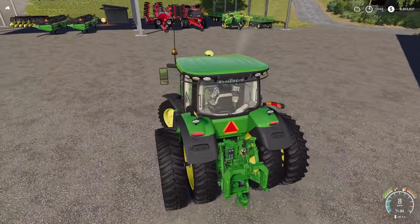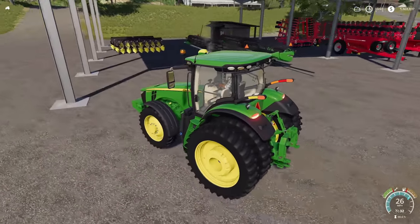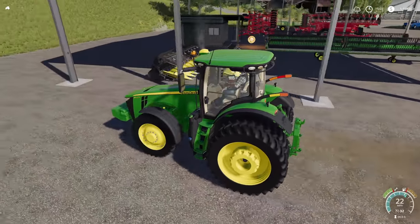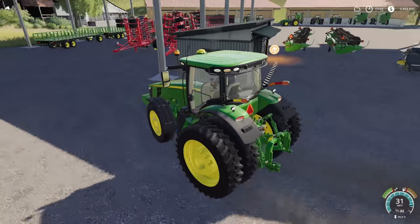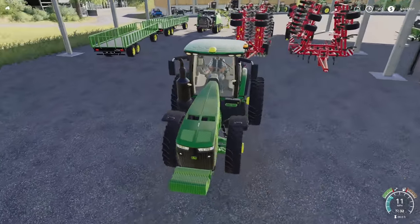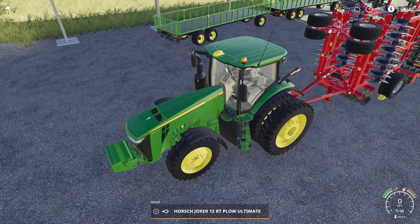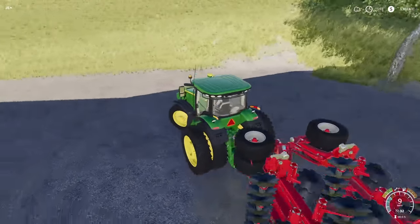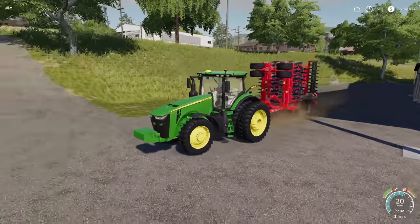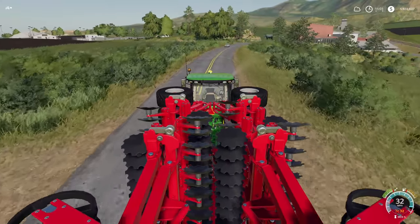Let's find that plow - looks like it's on the other side of all the horse equipment. We do have a bunch of horse equipment. There it is, there's our plow. I believe this is like a Pronto 12, or - let's find out - it's the Joker 12 RT Plow Ultimate. The 'ultimate' on it so you know it's one of ours. That is a nice rig, this is going to work perfectly for us.